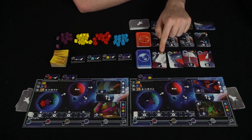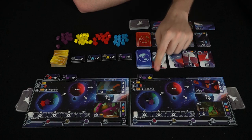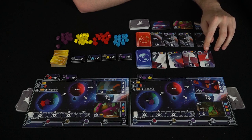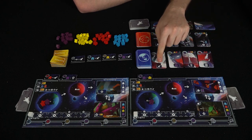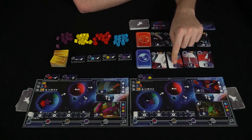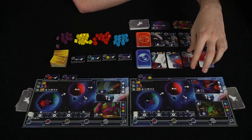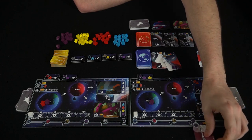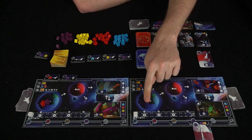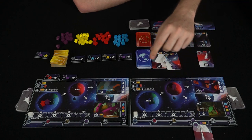Requirements vary: one card says any meeple but you must discard one token from your board; another requires a yellow and red meeple from Earth; another requires a purple meeple with a discard; another requires two reds. Cards also provide bonuses: one lets you draw a shuttle card; one lets you change a purple meeple to any other color; one gives an achievement; one lets you change any meeple to any color. For example, taking a card requiring a purple meeple and a discard would move all meeples of that color from Earth over to Mars.